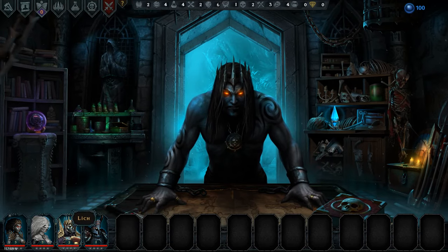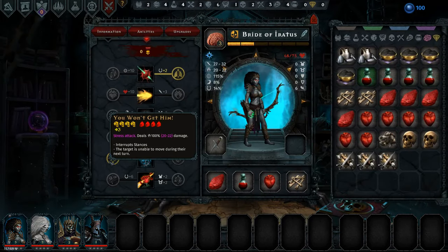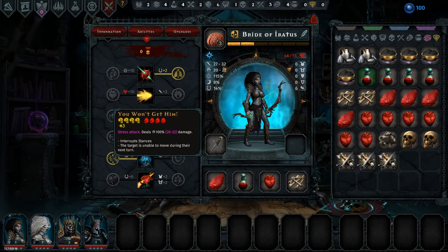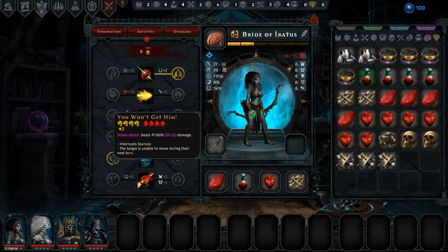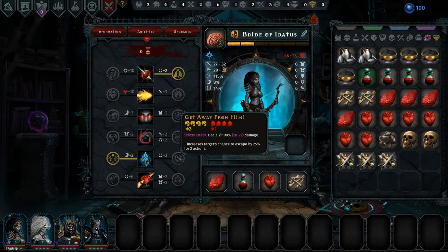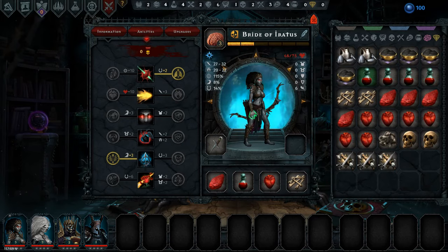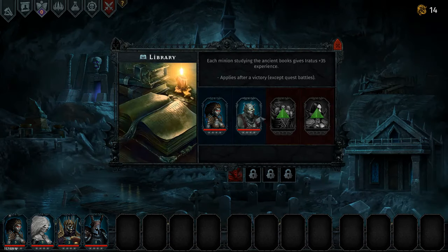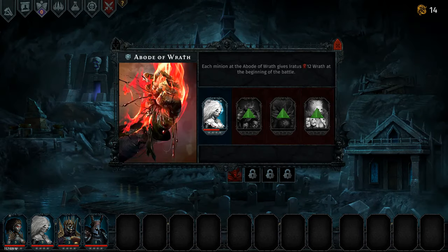We're taking out the Dark Knight, a level 2 Lich, level 3 Banshee, and level 3 Bride of Eratos. Which I have kind of given a bit of a wrong trait here. Because while I do want her to interrupt stances, I do not want her to make targets unmovable. So that kind of sucks. I should have picked this over here, I guess. In the graveyard, we have the library at level 2. We have a Bride and a Zombie in there.